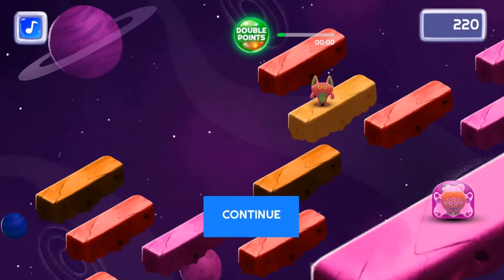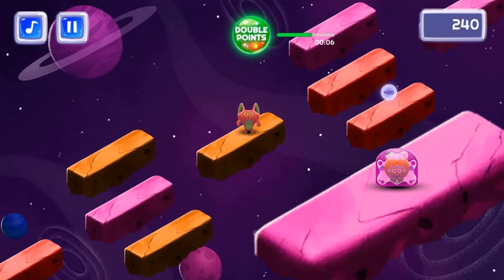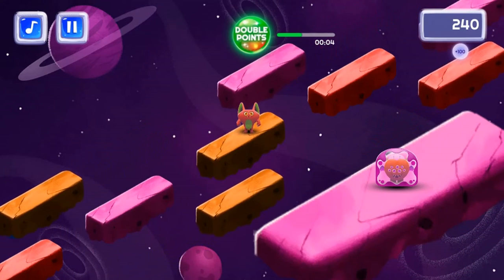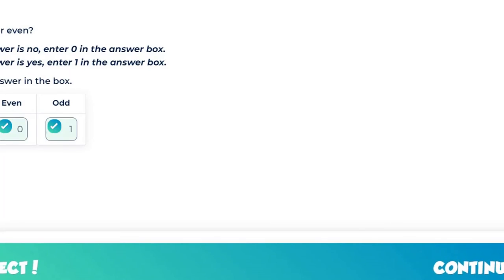Use the mouse to click and jump from one platform to another. If you fall off, you will have to answer a quiz question before you can continue. Answer questions correctly to progress further. Get to the other side to save the monster and to progress to the next level.